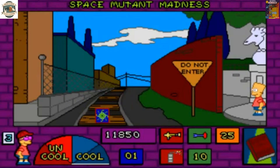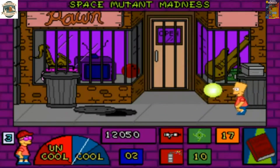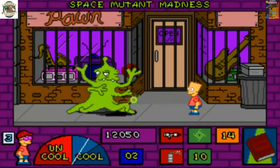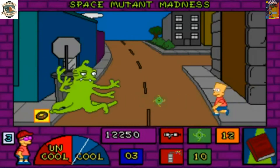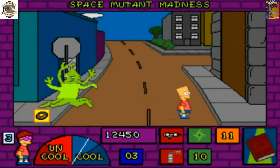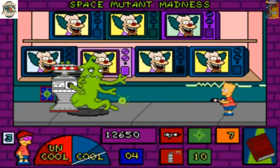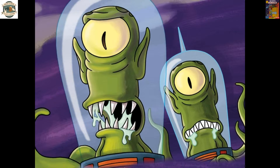Before moving on to originality, I want to bring up one point. See these aliens? A lot of these early Simpsons games feature aliens — not a primary foe, but they appear in many early games. In the Simpsons show itself, we only remember them as in-show video game enemies. What about Kodos and Krang? Maybe I'm just shitting in the wind.